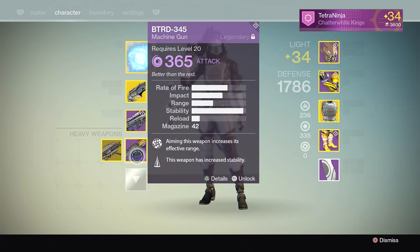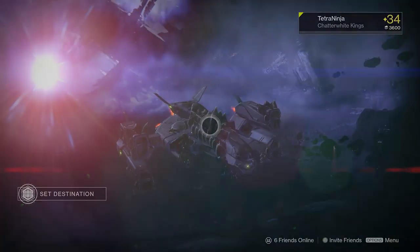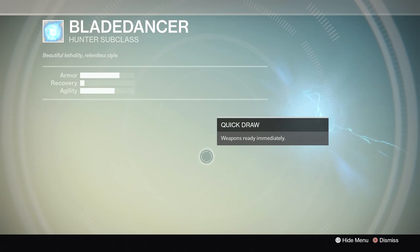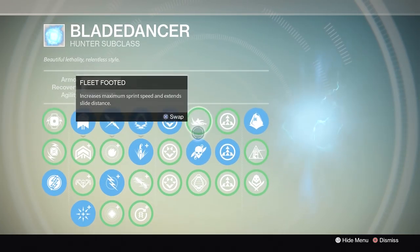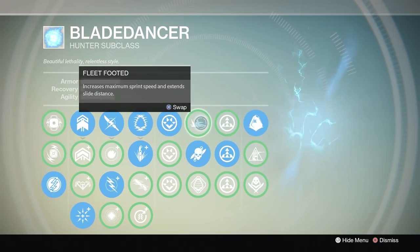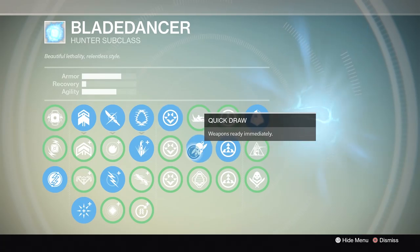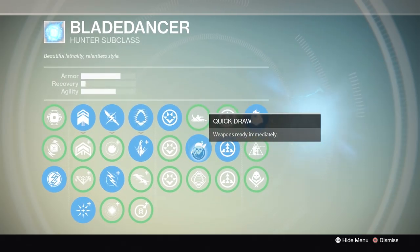It stacks with the Quick Draw perk you can sometimes find on weapons. Bar none, Quick Draw is the best ability in this tier. Slide Shotgun is okay since your Agility is already really high so you can slide pretty far, but Quick Draw wins out. This ability is also banned in ultra-competitive Destiny circles.